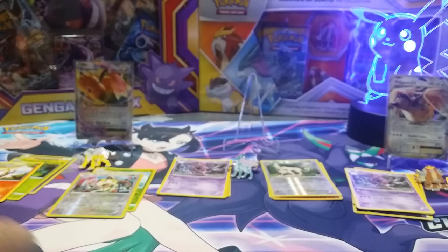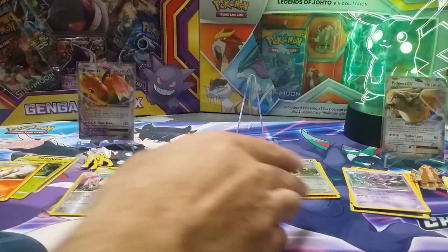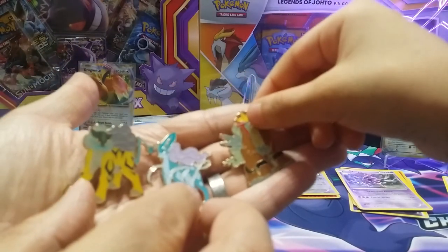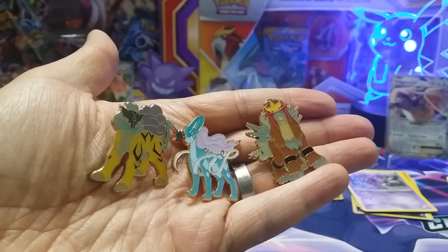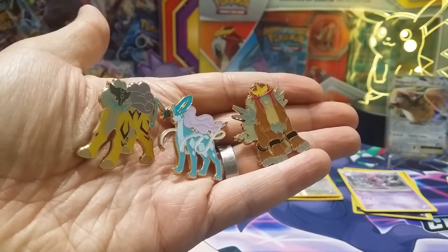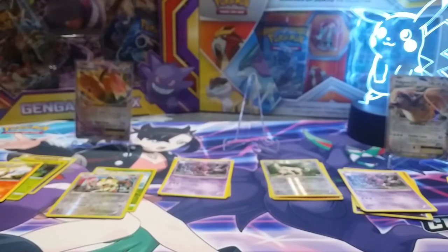Were these boxes any good? Yeah, they were. You got Pidgeot EX and a Dragonite EX. It's really nice. You're happy with those? And you got three pins. Let's see those pins. They are really nice — those are pretty snazzy pins. You're going to wear them? Put them on your backpack, put them on your hat. Make them your best friends. Maybe. Awesome.